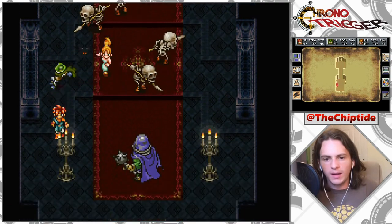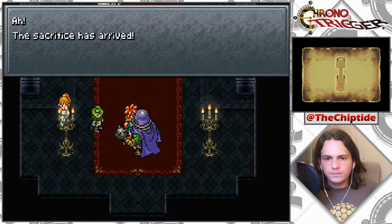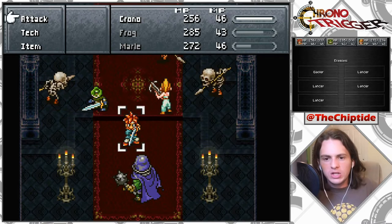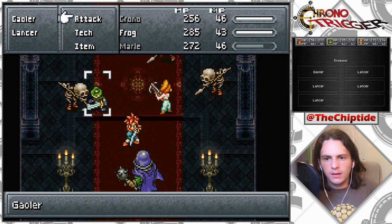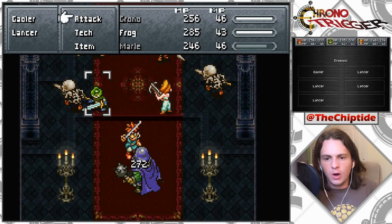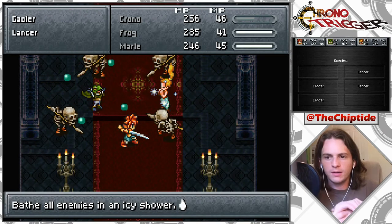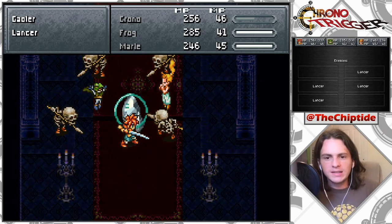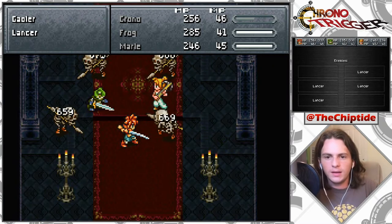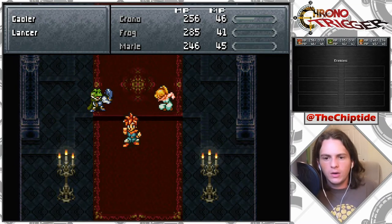Okay, I gotta fight this guy. 'Sacrifices have arrived' — yeah, we'll see about that. Oh, the counter attack — that dude's done. Ice Water! It doesn't even use up a lot of MP, I think it's just one for each of them. That is insane — 600 and something, oh boy.